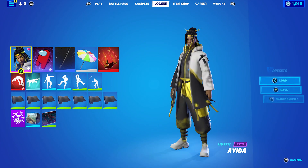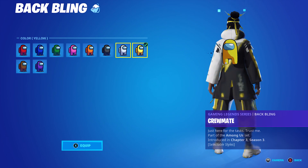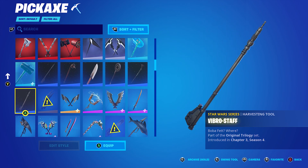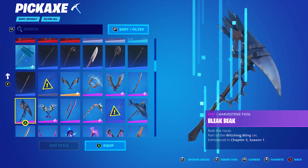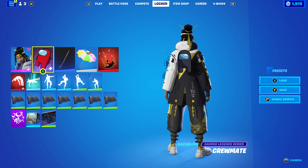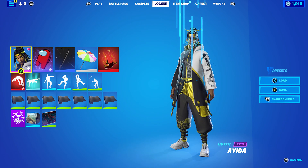For the third combo, I went with the Crewmate back bling in black. You can go with yellow or white — they all work nicely — but I decided to go with black so I could use the Fibro Staff pickaxe, which is part of the Original Trilogy set. I'm pretty sure it's in the Princess Leia or Han Solo bundle. It works very nicely with the black themed combo I'm going for. I also used the Boogeyman wrap for the black theme.